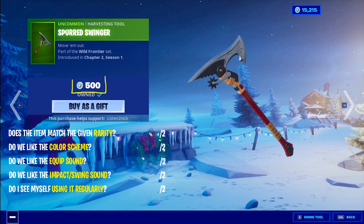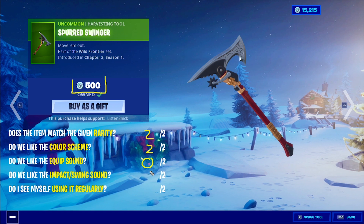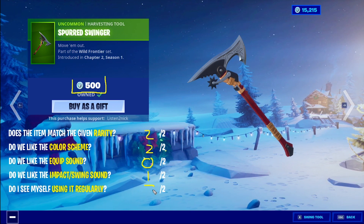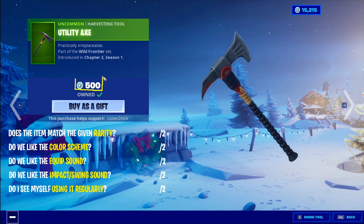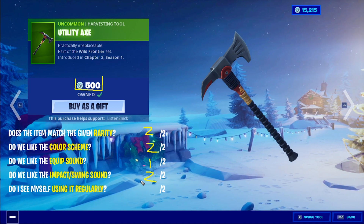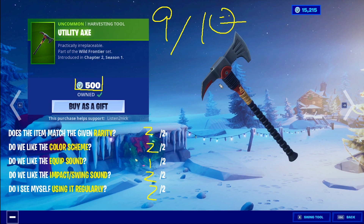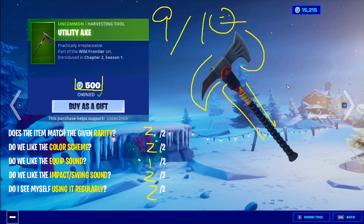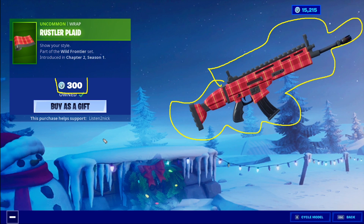The Spurred Swinger — both visually look really good, it's western red with a little bit of tan. The swing sound is kind of meh but the impact is great — one out of two. Will I use it? Probably. Seven out of ten. I'm a desert boy so this stuff is like yoink. The Utility Axe for 500 — yes, it's uncommon, same color scheme. Equip sound I'll give a one, but impact swing — love it. Nine out of ten. It sounds really heavy, great echo on the impact. The Rustler Plaid — nothing crazy, but I think it's pretty cool. Ten out of ten.